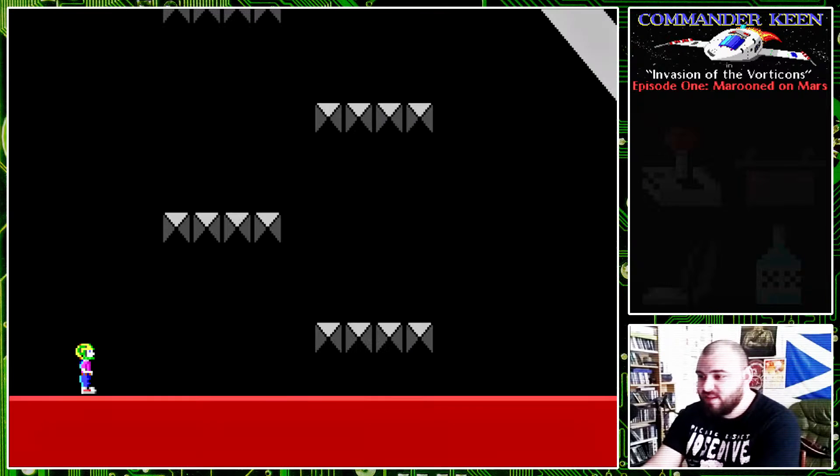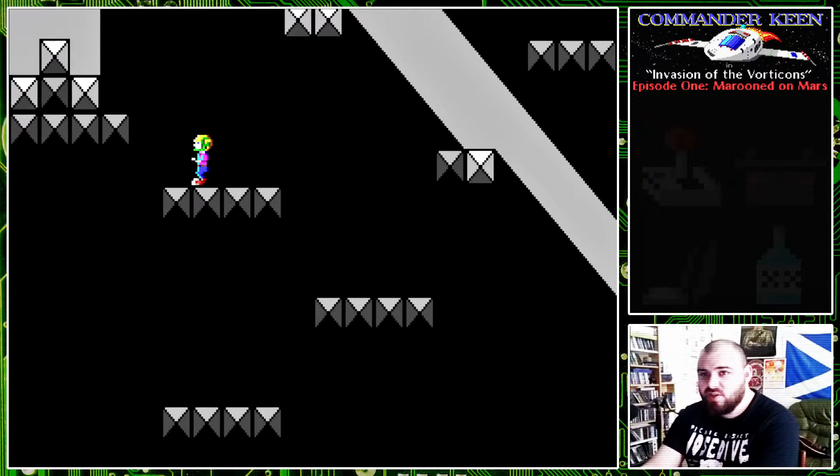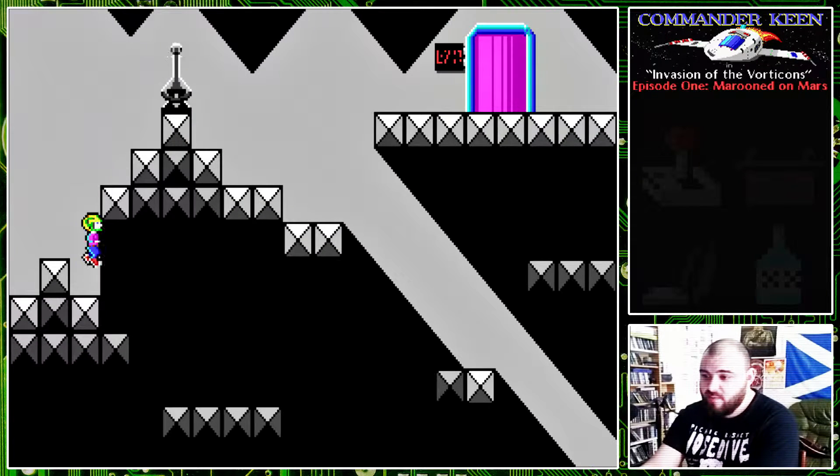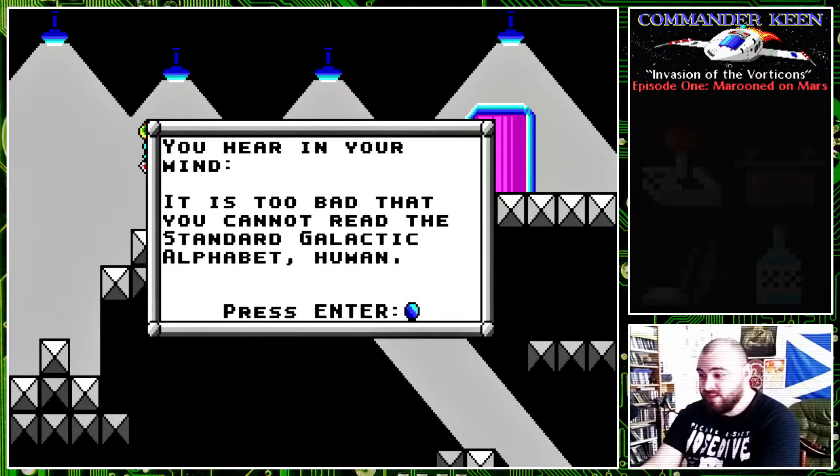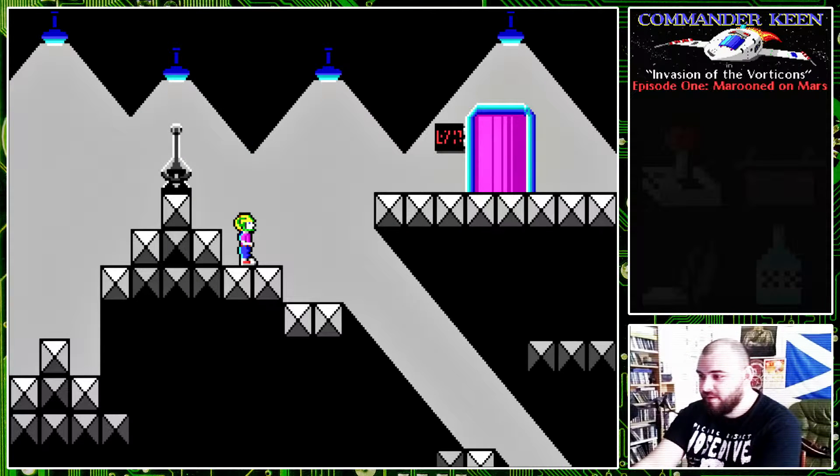Let's move to this little tent and see what's waiting in here. These tents tend to hold information in the form of these weird telepathic things. You hear in your mind: 'It is too bad you cannot read the standard galactic alphabet, human.' I can read that one — it says exit.